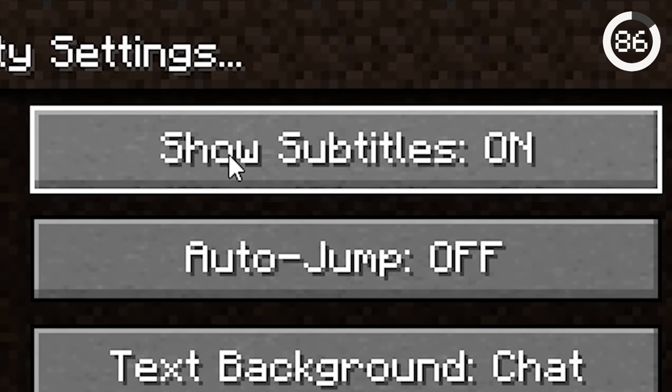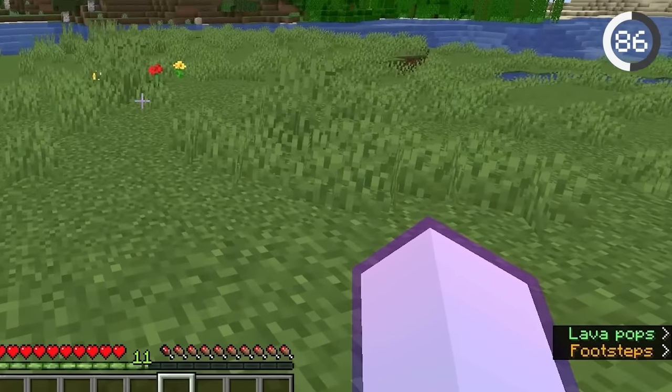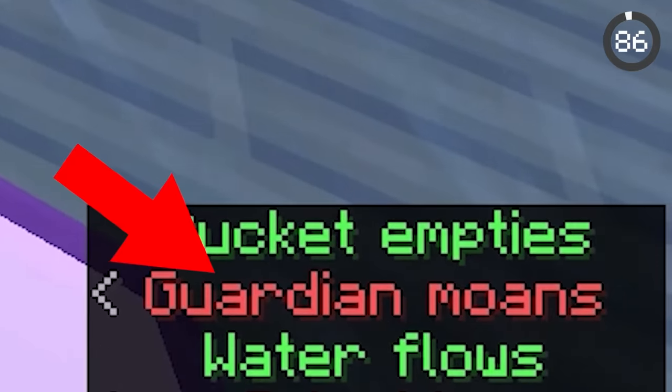If you turn on subtitles, you can see what sounds are playing around you. This can be really useful when trying to find lava pools underground. Something cursed also happens when you spawn a guardian — the sound is apparently called a moan.